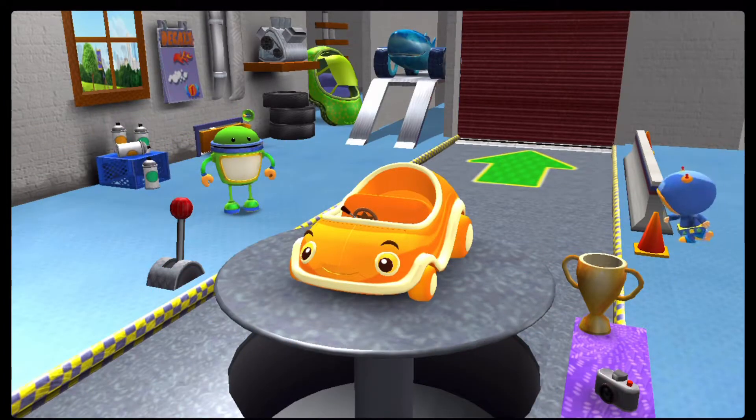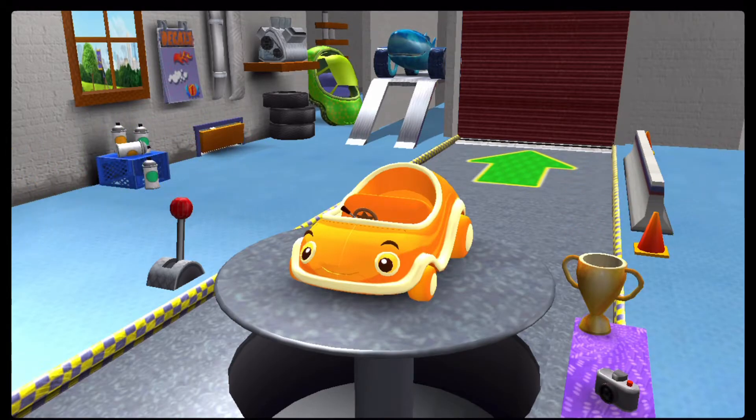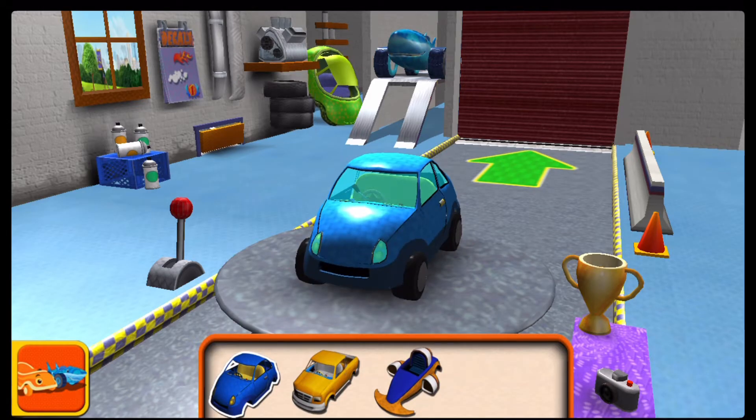This is the garage where we build our race cars. If you want to go right to the track, tap here. Or tap here to build your own car. Choose a car body. Now you can add tires, bumpers, engines, decals, paint, and extra parts.